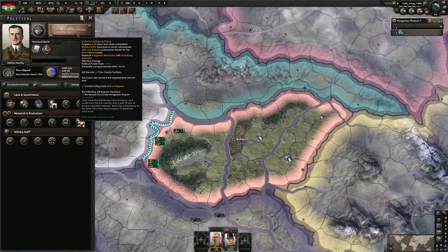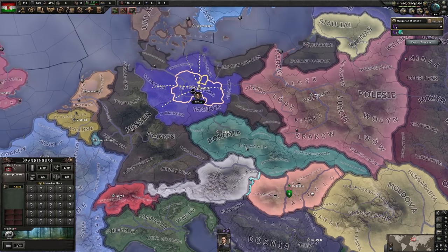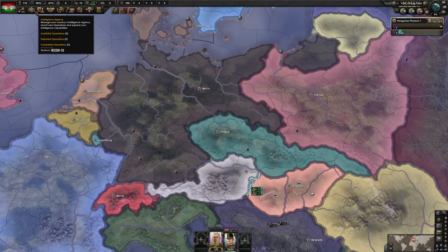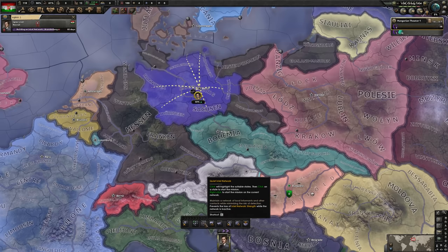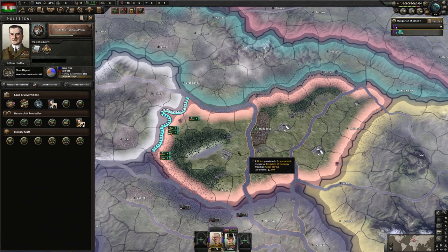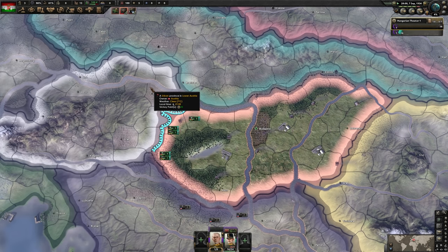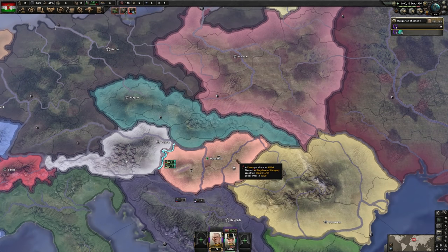And now we just invite the Habsburg Prince. That's the first stage done. Our espionage network in Germany is going along nicely, and we can see what focus they are taking. But remember, as soon as this guy hits like 100%, set it to quiet intel network so he does not get caught. Our next batch of 150 political power — let's set it to free trade and we'll have a few more bonuses to construction. Hungary doesn't really start off in a good position, and I'd rather not be free real estate, so we need to ramp things up as quickly as we can.